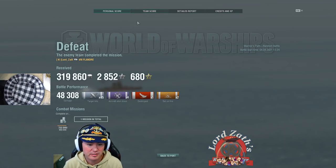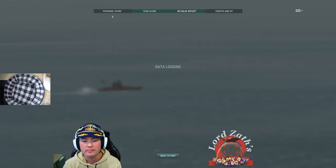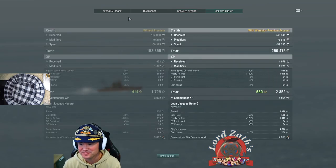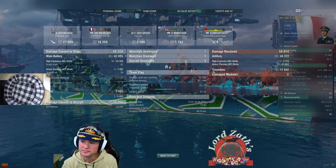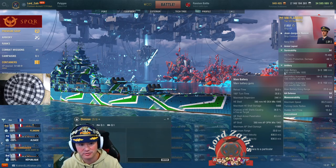Let's take a look at our performance in our bottom-tier game. Top half of the team, considering I was bottom tier, isn't too bad. Looking at the detailed report — I killed a Tier 10 French battleship, so that felt good. I only got two fires out of 36 HE hits, so that's a pretty low fire chance. Let's take a look: 36% base fire chance. Definitely felt that — maybe I should have put those extra fire chance flags on.